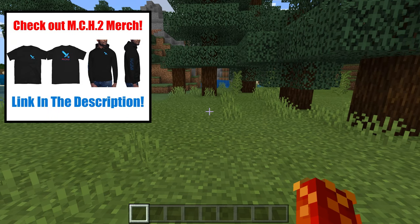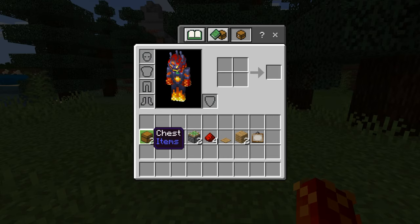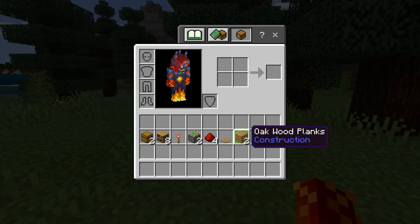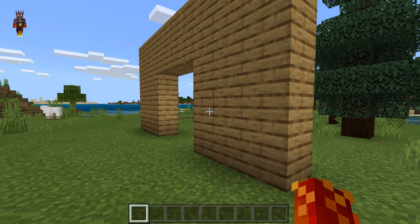Alright guys, so in order to make a hidden chest in Minecraft, you will need the following materials: two chests, eight bookshelves, one redstone torch, two sticky pistons, four pieces of redstone dust, one pressure plate of your choice except for a polished blackstone pressure plate, two blocks of your choice, one painting, and you will also need any wall inside of your house, or any wall in general.